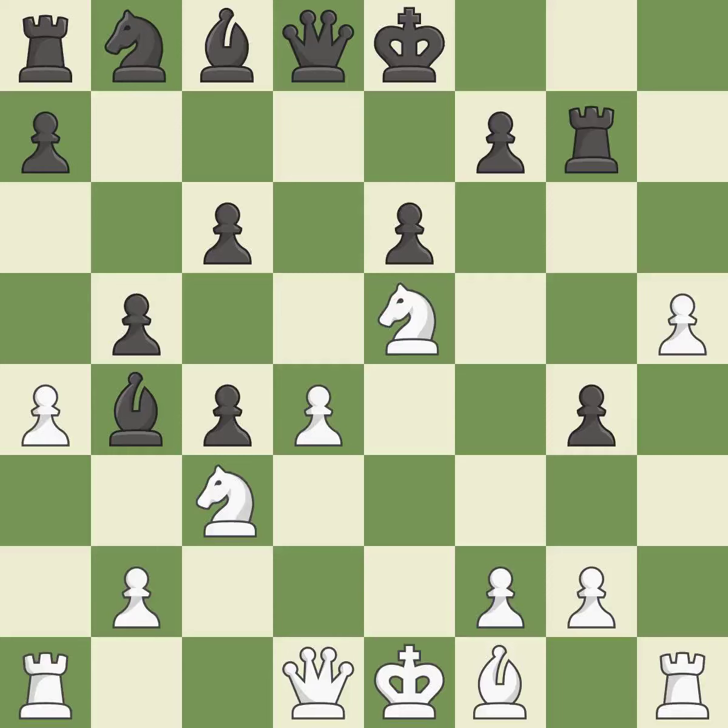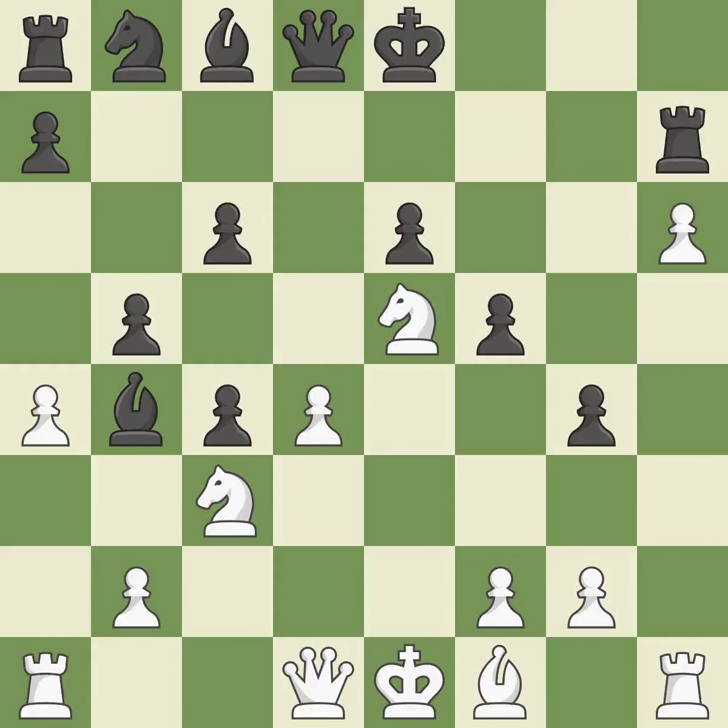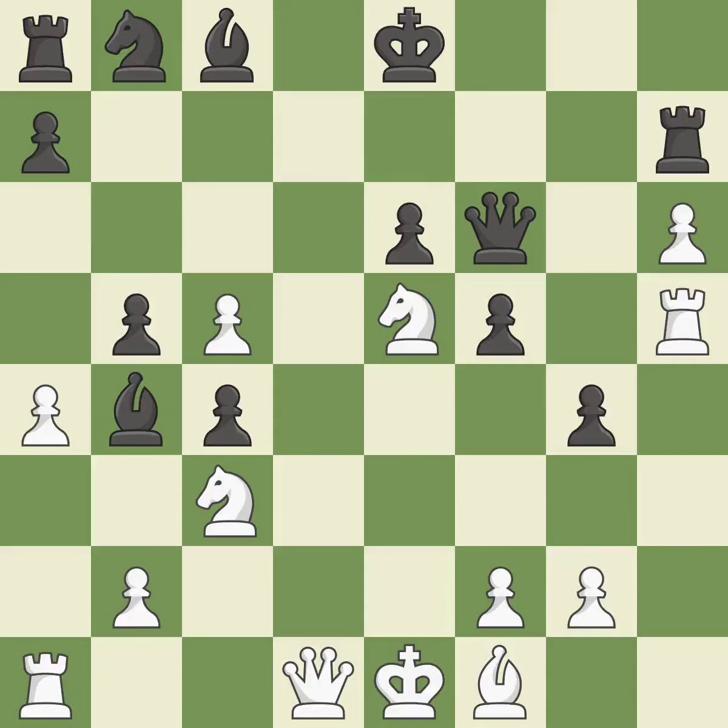The pawn is now suitably protected. This strikes a rival rook. The rook is now on a more secure square. This misses a fantastic but elusive move — it is incorrect. The pawn is now passed because it can no longer be opposed as it attempts to promote. This develops a piece while also winning a tempo on a knight.